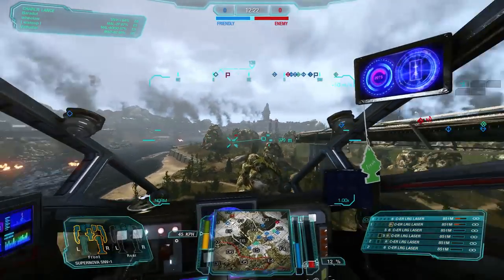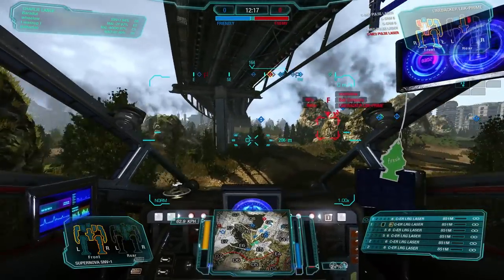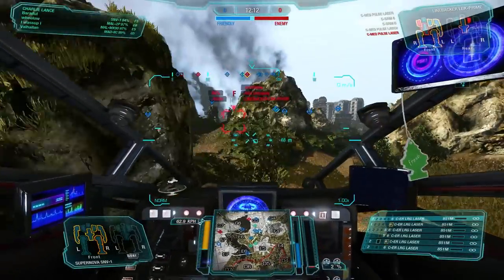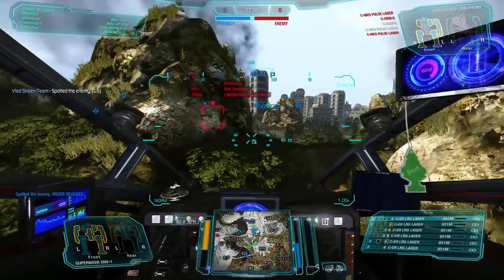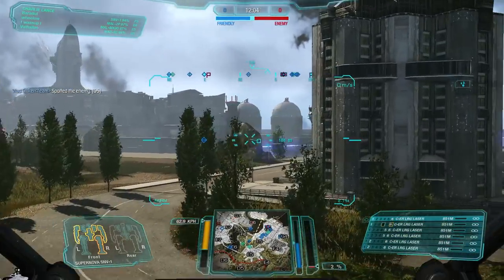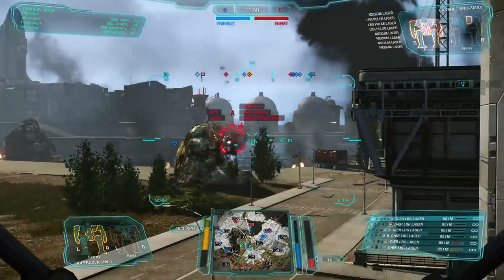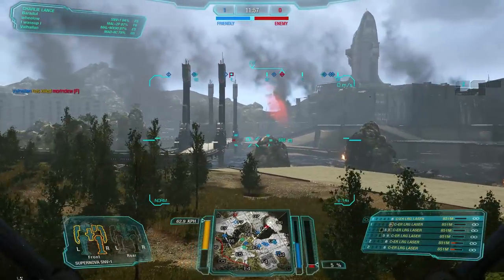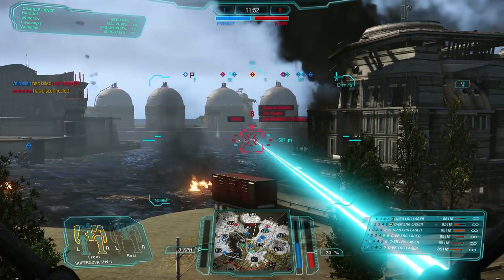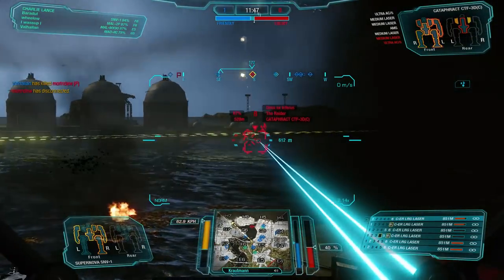As soon as I see mechs behind us, I instantly retreat to regroup with my team because the allies in the Golf 5 area just didn't come. I came back to help them. We see a Banshee coming, which is a scary target, and I'm happy to trade some hits with it. Then I spot a Cataphract pushing ahead, probably to help his buddy, and I'm so happy because I'm in optimal range — I can start shooting my ER large lasers without any return fire.